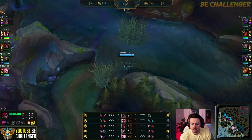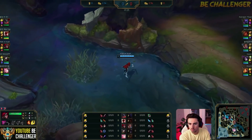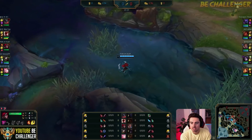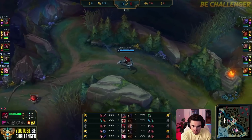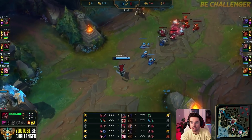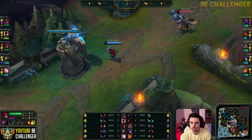Even the starting items — you can see Faker has Cloth Armor and 4 Potions. This is definitely not normal. You can see he's going to be going for an early Seeker's Armguard rush, trying to sit back, relax, and sustain any type of harass that Lucian puts out. Because obviously Lucian is the strongest laner in the game. You do not want to get poked out and zoned by a Lucian. And Rookie is known for his aggressive early lane, so let's see how Faker stacks up against this Lucian pick.